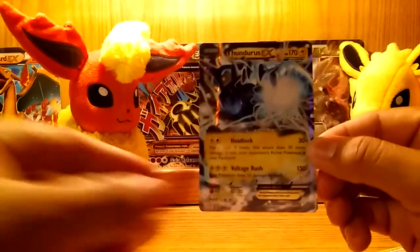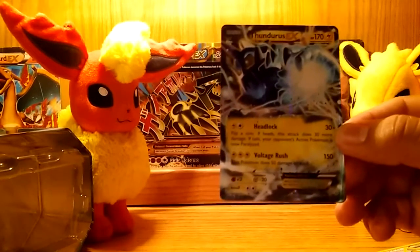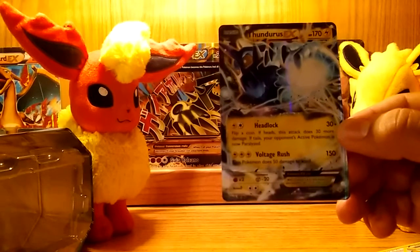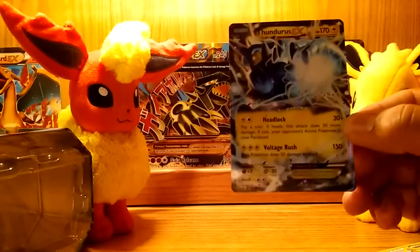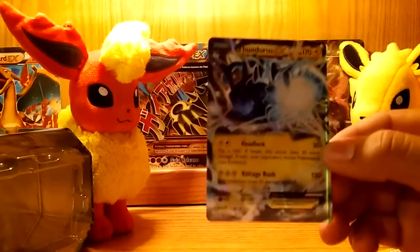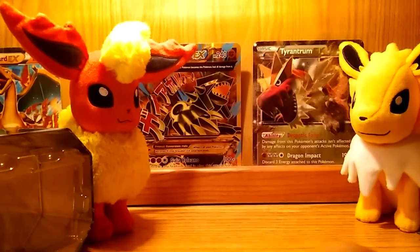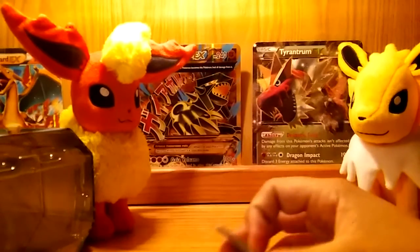Wow, a Thundurus EX! Head Bolt does 30 damage - flip a coin, if heads this attack does 30 more damage. That's pretty cool. Voltage Rush 150, but this attack does 50 damage to itself. That'd be pretty good if you got a Pokemon Center Lady. Put that aside - really nice, really happy already.